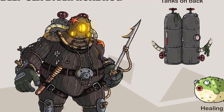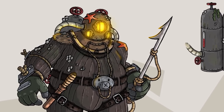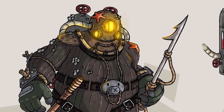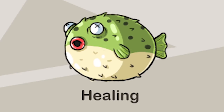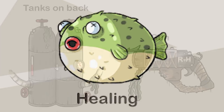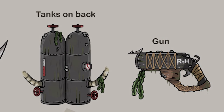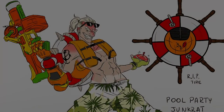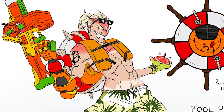In what looks to be a very BioShock-inspired design, we see Roadhog in a deep sea diving outfit. He now has a spear instead of a hook, his healing has been replaced by a puffer fish — I just want to see that animation because it's bound to be hilarious — he's got tanks on his back, and his gun is fittingly a spear gun.